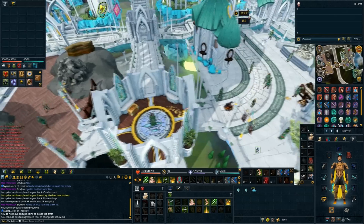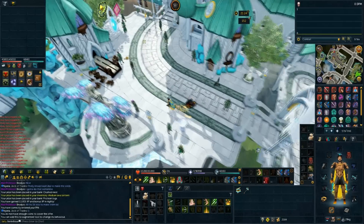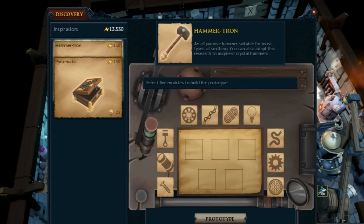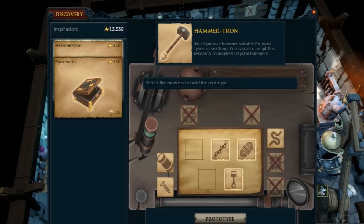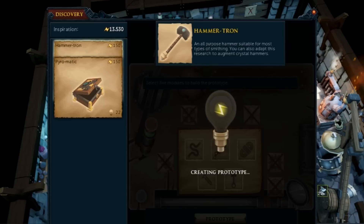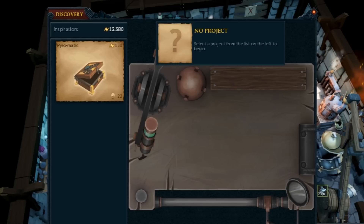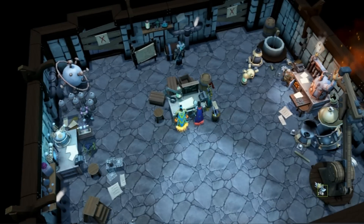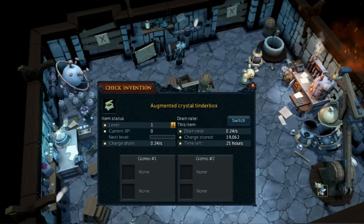This video is essentially going to be split into three parts. The first part covers what the five perks are, what they do, and how you can get them. The second part goes into which is the best perk and the best combination of perks for your tools. Finally, I'll compare the O-matic versions to the crystal tool versions. You need level 22 invention to unlock these two items from an invention bench. Once unlocked, you can make both the crystal tools and the O-matic equivalents — the Pyromatic and the Hammertron — using the base tool plus components.